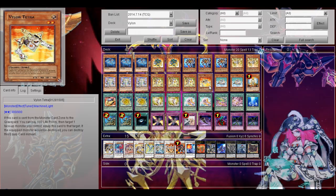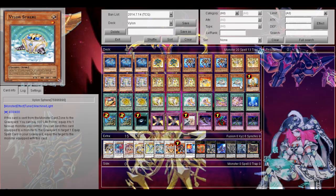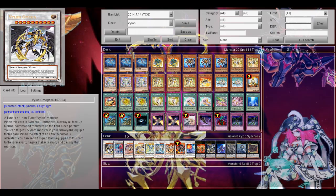Then other tuners. Vylon Tetra — when this card is sent for a synchro summon from the graveyard, I can pay 500 to equip it to a monster, and then if that monster would be destroyed, you can destroy this instead. And then 2 Vylon Filament, a level 1 tuner. I can also equip the monster if this card is sent for a synchro summon from the graveyard, and when it's equipped I can just send this card to the graveyard to equip one equip spell from the graveyard to that monster. These tuners are essential to summon Vylon Omega when you do the loop.